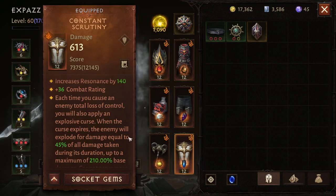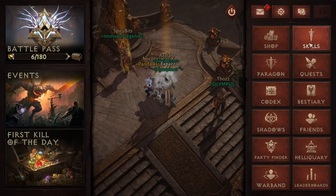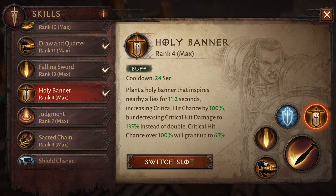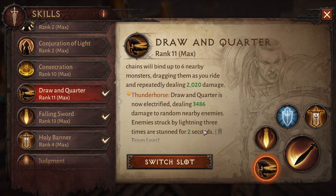Total loss of control will apply Explosive Curse. That curse will explode for damage equal to 40% of the damage taken during its duration, up to a maximum of 210. What that means for our build is: if I hit them with the Shield Glare stun and then hit that area with the Falling Sword, they're now taking damage and both gems proc. Then I mop up with Holy Banner and Draw and Quarter — which has the Thunder Horse Pants, so every third Lightning Strike is also stunning.